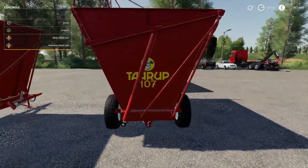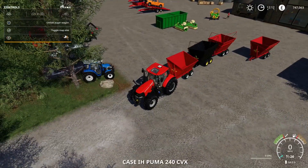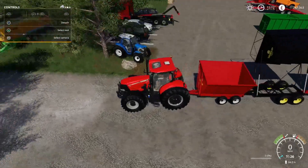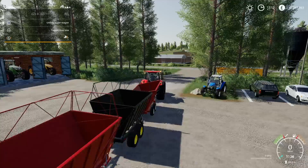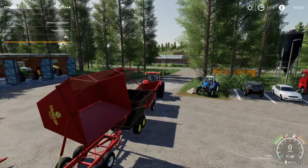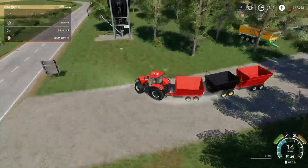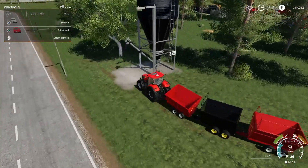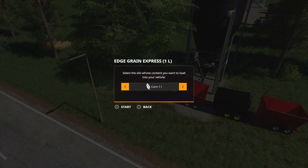They haven't got any lights on - just your basic trailer. These will tip out and it's pretty smart unloading. They'll carry wheat, barley, oats, canola, soybeans, corn, potatoes, sugar beet, sugar cane, seeds, rice, chaff, wood chips, silage, grass, hay, straw, fertilizer, manure, pig food, and lime - that's everything again.